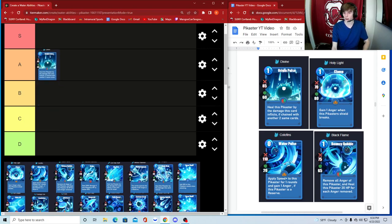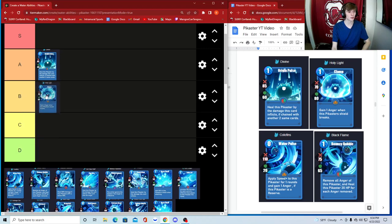Next wing card is Holy Light — gain one anger when this Pikaster's shield breaks. Anger is actually good; I learned that when you gain five anger you get a free critical strike. When it breaks you have 80 shield — the chances of getting attacked for more than 80 is high. So you play this solo, spend one energy for the turn, hope your shield breaks, and gain an anger. Not a bad card at all — 70 damage, 80 shield — at least B, maybe even A.